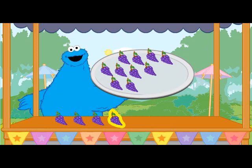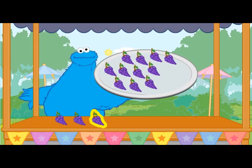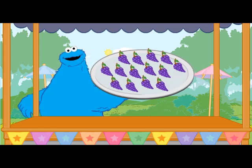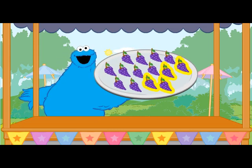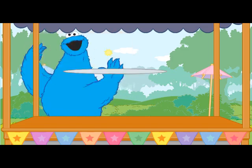Nom nom. Delicious. Tummy's still rumbling — that means me still hungry. Me want to eat another color. Look, there are ten purple bunches of grapes on me plate. Oh look, four more. Eleven, twelve, thirteen, fourteen bunches of grapes — fourteen all together. Me plate is full now. We start with ten purple bunches of grapes, we add four, now we have fourteen purple bunches of grapes all together. Me eat them all up. Om nom nom. Delicious.